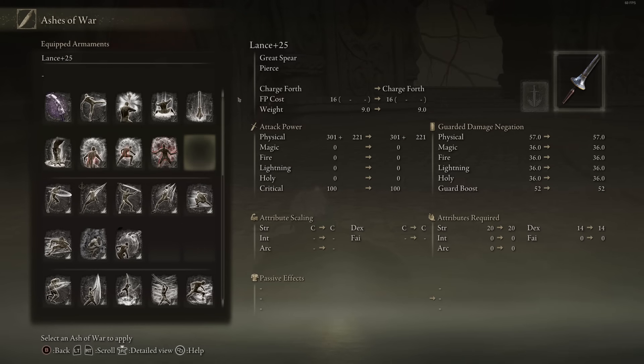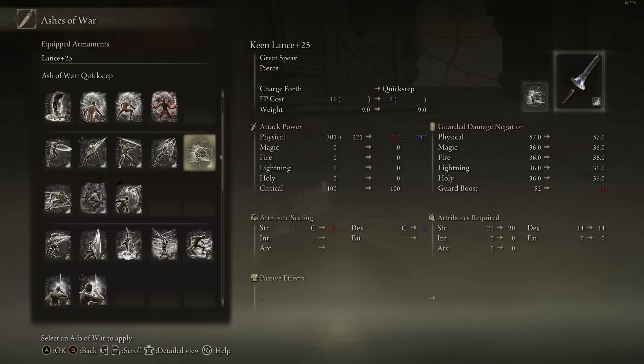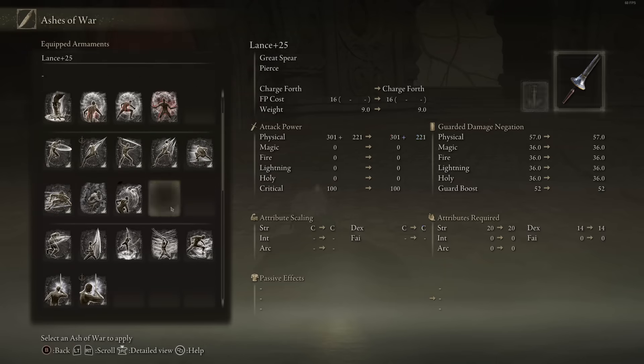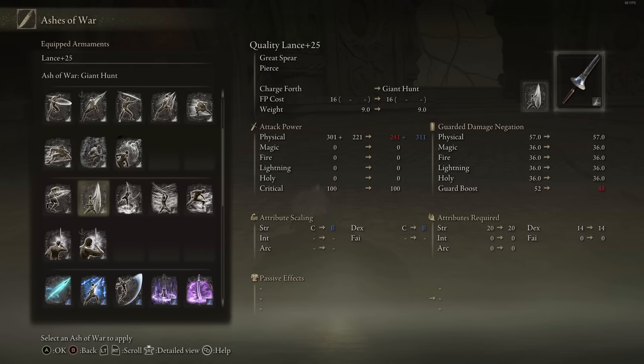Going over the ashes of war I'd recommend: for a heavy infusion, probably Endure or the Hora Loux Earthshaker — you want to do a bunch of damage at once. Earthshaker is pretty solid; it did just get buffed to where it's a bit quicker. If you want something for different heavy attacks, the roll ash is pretty nice as well. For keen, Bloodhound's Step is an obvious go-to. If you want something for a ranged attack, I recommend Beast's Roar if you're not using spells. Spinning Slash is pretty decent because you don't really get many swiping attacks with your lance. For quality-based ones, Giant Hunt does an absolute enormous amount of damage. Storm Assault can do a big chunk as well, but I'd prefer Giant Hunt for the raw damage and the fact that you can launch enemies into the air.